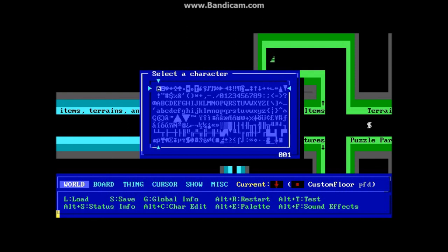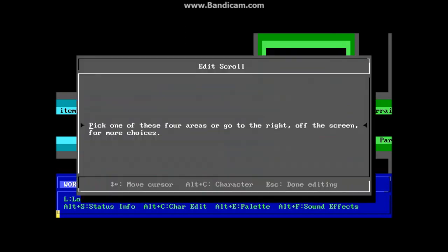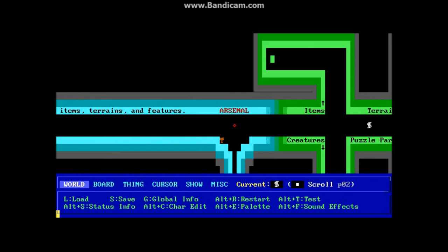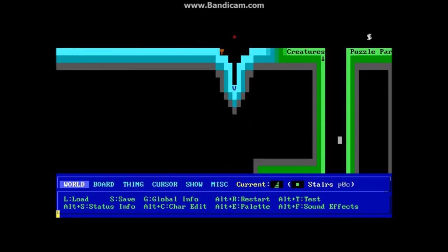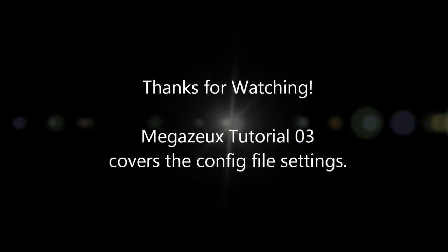And this is the character set here. When you hit Enter on an object, you can bring up a character set that lets you select a different character. This is a scroll — when you hit Enter on it, it lets you edit the scroll and type different things. The thing that looks like stairs is actually a passageway that leads to a different board; when you hit Enter, it shows you what board it currently leads to, and you can change that. You can press plus and minus to go up and down the board list to assign or change the link.